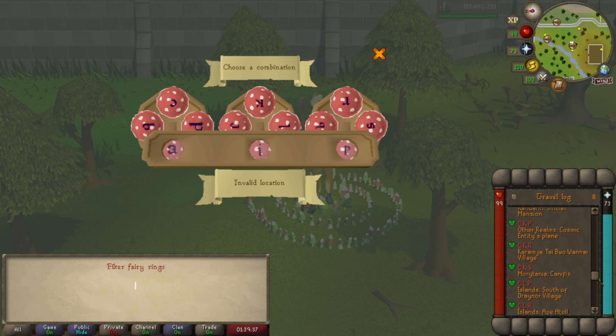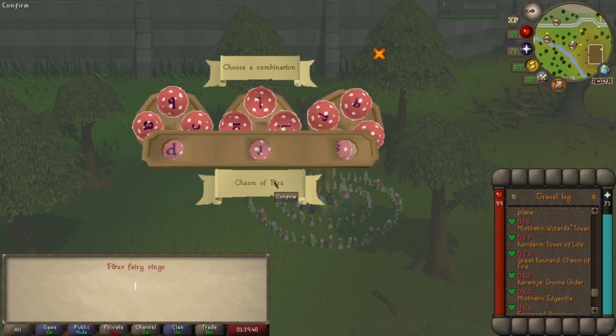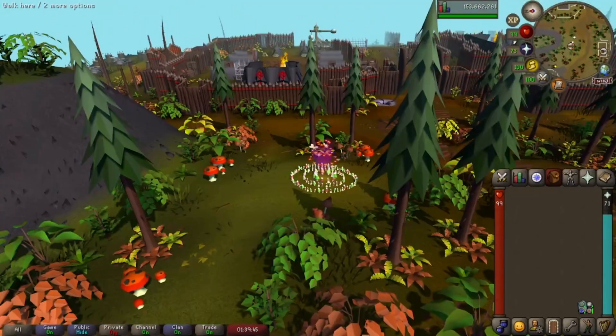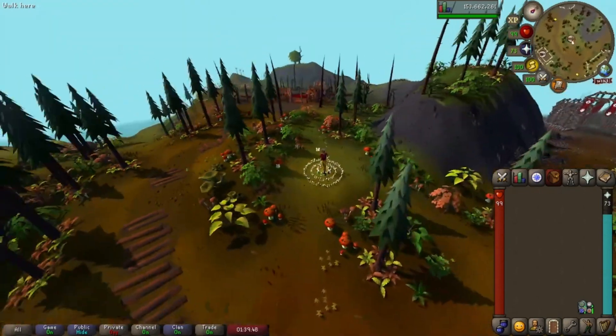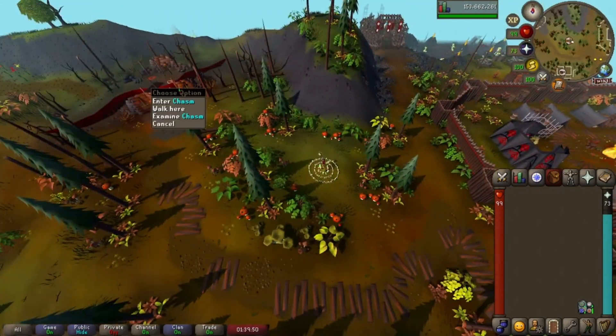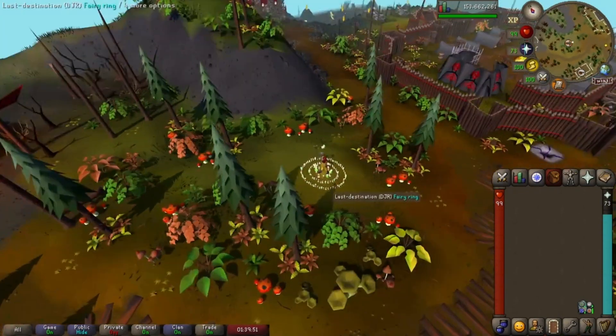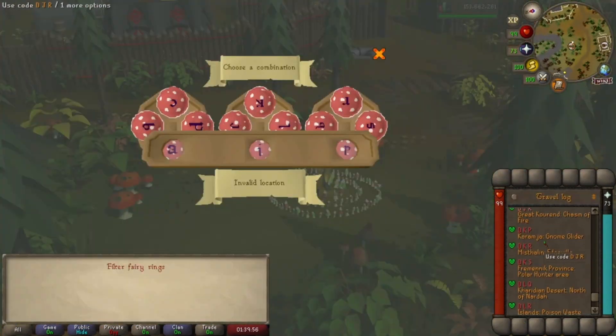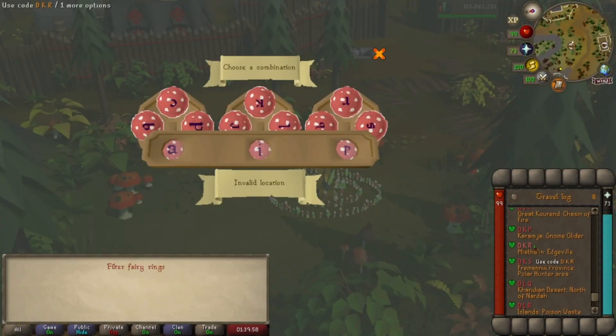If we scroll through the fairy ring destinations and click a random one — DJR is the Chasm of Fire in Great Kourend. When you get there, as you can see, you've teleported to the fairy ring right next to the Chasm of Fire. You can use these an unlimited number of times, they don't cost anything, so you can just continue to teleport to wherever you want.